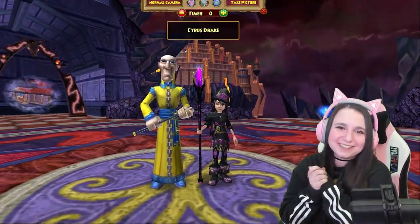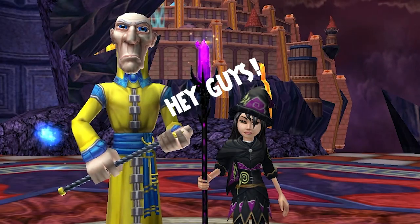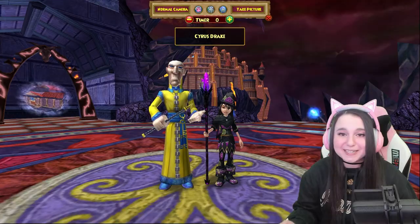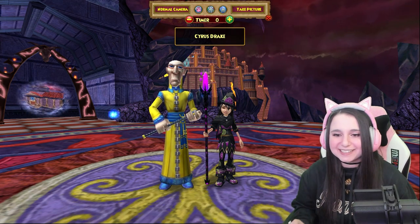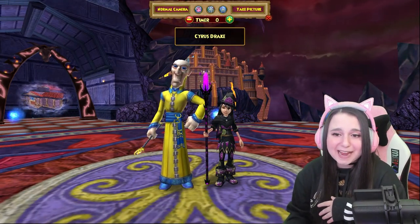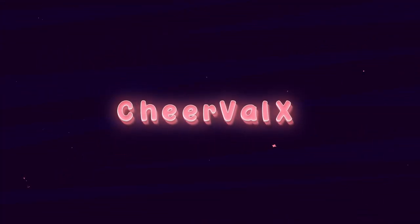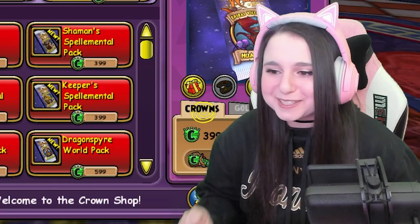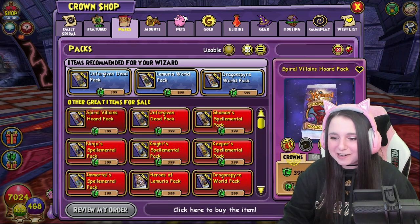Welcome back to a brand new video. I know in my last video I said we were done with the pack openings, but look at where we are today. We are in Dragon Spire next to Cyrus because the Spiral Villains Horde Pack was just released. I feel like we have been waiting an eternity for this pack, but it is finally here and I am so excited. Let's get right into the pack opening!